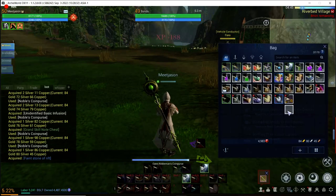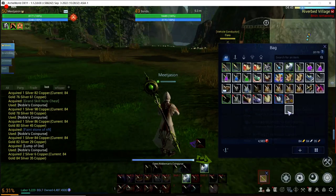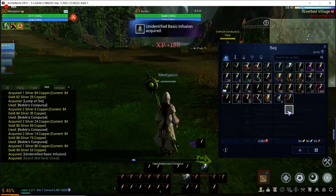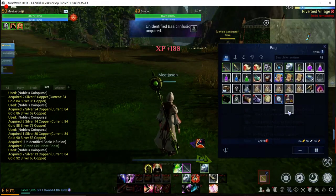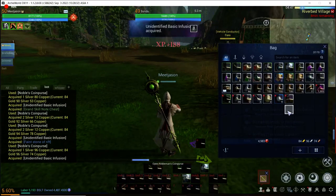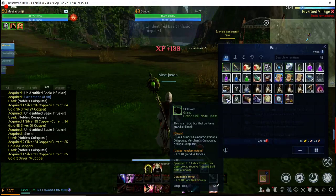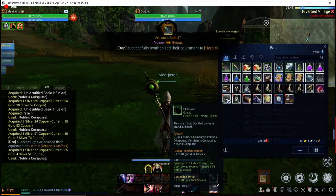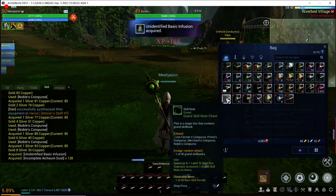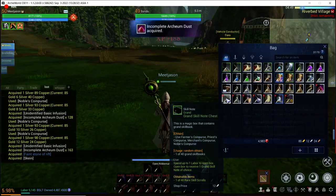We've already gotten seven skill boxes. They are the green skill boxes, which are the first four skills. The blue skill boxes are the next three skills, and then the purple skill box is the last skill. The nice thing is that if you hover over an item in Arc World it will tell you where you can get it. This skill book chest says you can obtain it in the farmer's coin purse, the priest coin purse, the merchant coin purse, and the noble's coin purse.